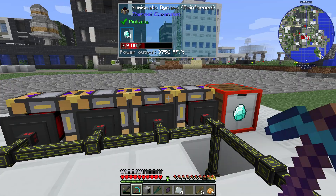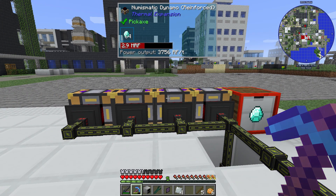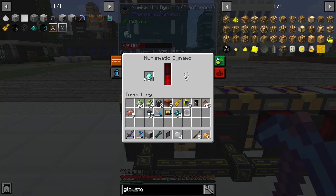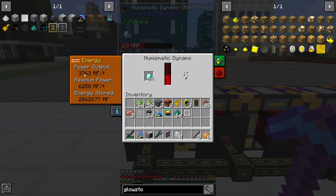Due to the expansion of the cobbleworks, I've also expanded my dynamo power system. I've got four dynamos here each making about 3,800 right now, and I can go to a max of 6,250 — that's about 13,000 to 26,000 total — and right now I'm using about 14,000.